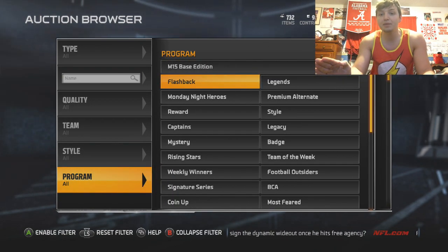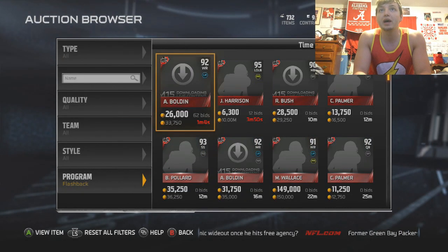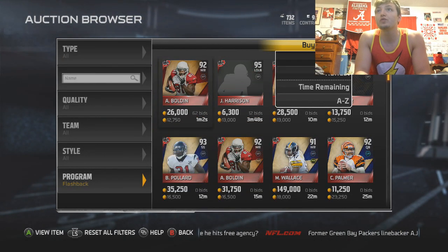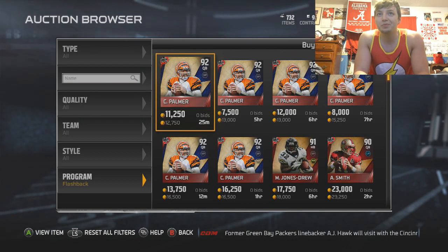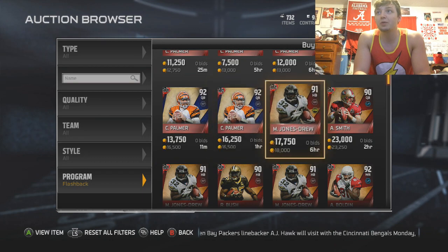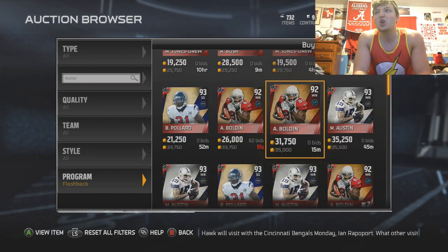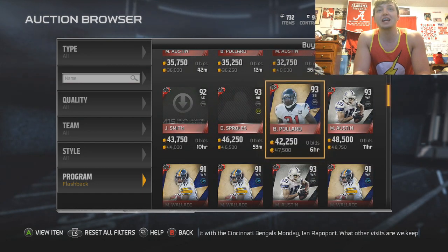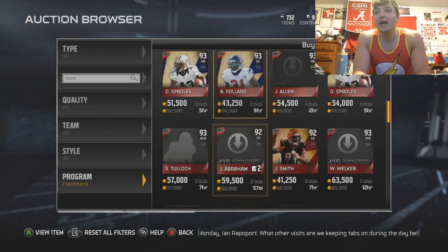I have yet to have any bad pulls out of the flashback packs this year. Looking at the flashback pack — I know they've released a lot of new flashback players. Looks like you don't want to get Carson Palmer — 12k for Carson Palmer. Maurice Jones-Drew, Alex Smith is not good either, Reggie Bush, Inquan Boldenant. None of these guys I want to get — these all look pretty bad.